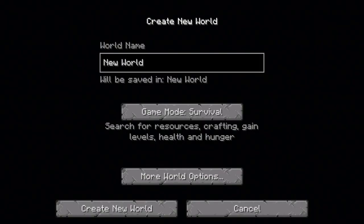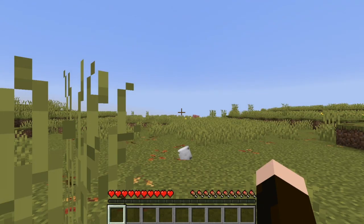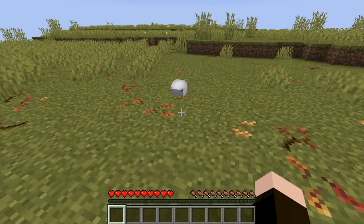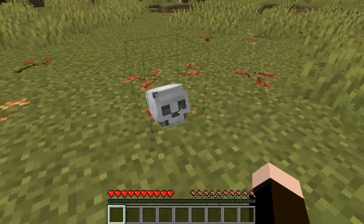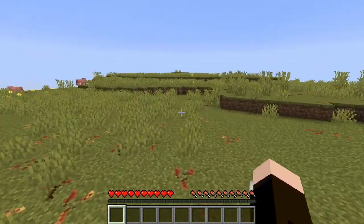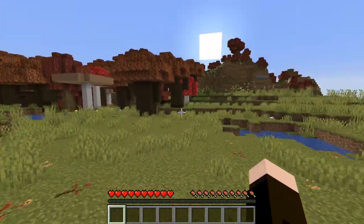Let's go ahead and create a new world. Oh my god, this texture pack is awesome! There's leaves on the ground and that is spooky. We got ourselves a skeleton! We got the best biome in the world too.